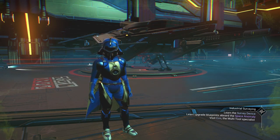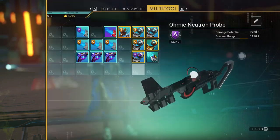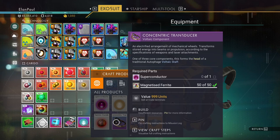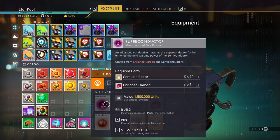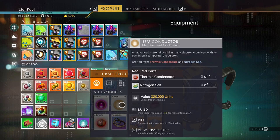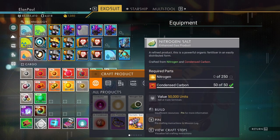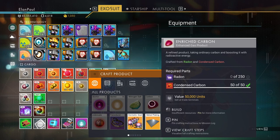In this episode we're going to finish up something in regards to our multi-tool — we're going to be making the new staff. We have to make a device called the concentric transducer, but we need a superconductor. To make a superconductor we need enriched carbon and a semiconductor, which requires thermic condensate and nitrogen salt. The thermic condensate requires sulfurine, which we have to go get, as well as nitrogen salt, which needs nitrogen.